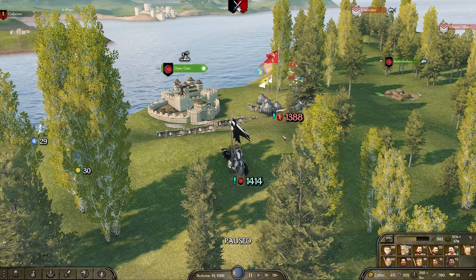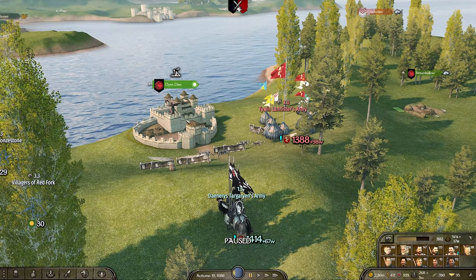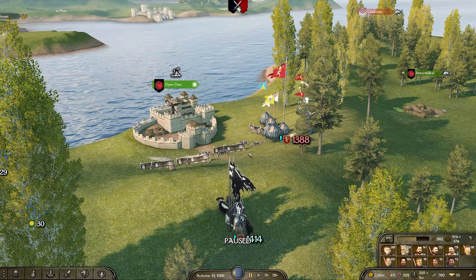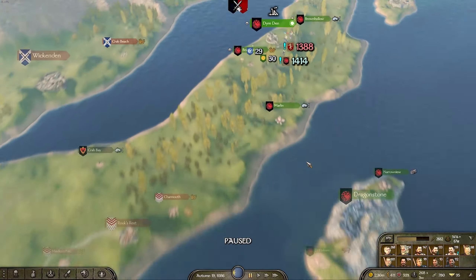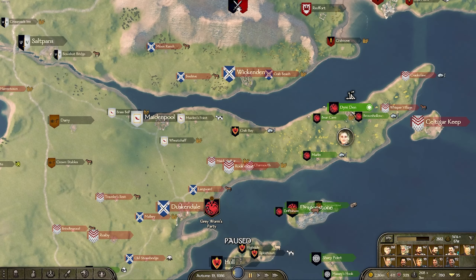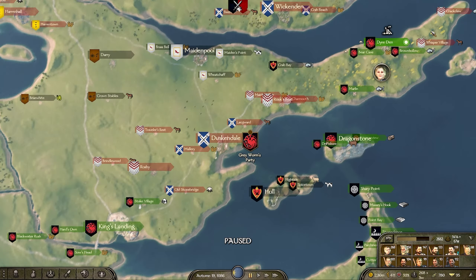Welcome back to another House of the Dragon let's play. We're playing as Daenerys Targaryen and we have a pretty exciting battle to kick us off - Tywin Lannister is pinned in as he besieges Drysden, and is actually currently attacking it. This is the perfect time to dive in; we have very similar numbers so it's going to be a very close battle. In the last episode we were able to take King's Landing, though unfortunately we did lose a bunch of territory in the North.